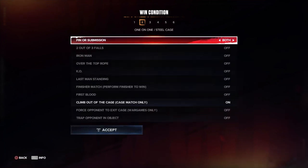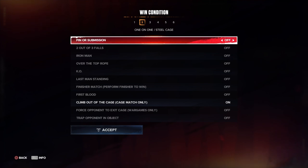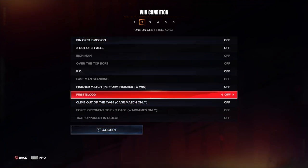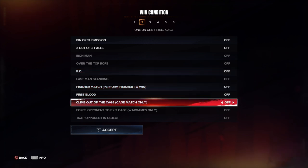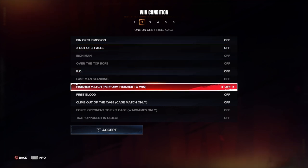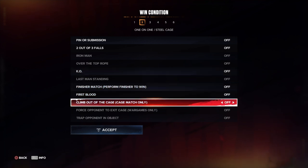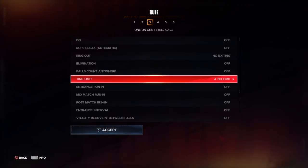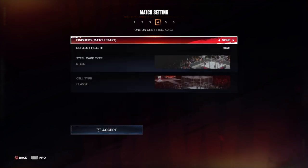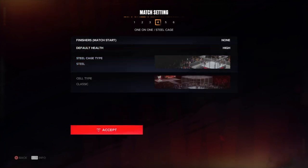Steel cage: you can turn pinfall/submission on or off. Perform finisher to win is available — you just have to turn off 'climb cage only.' So you can do different things with the cage; you can't do last man standing in it. You have to set at least one win condition.